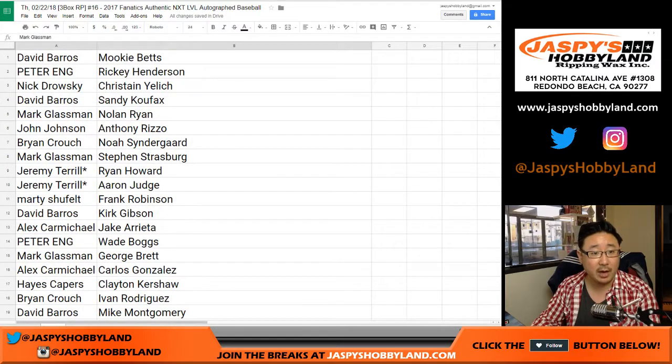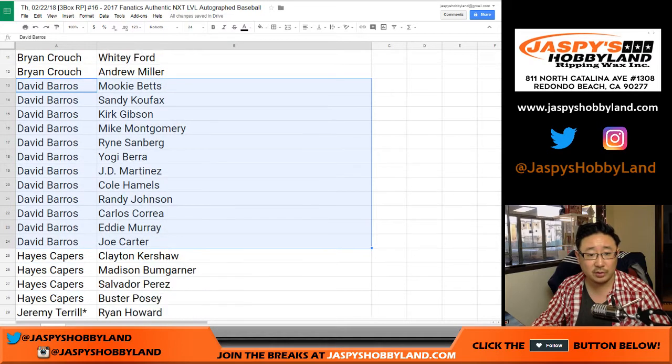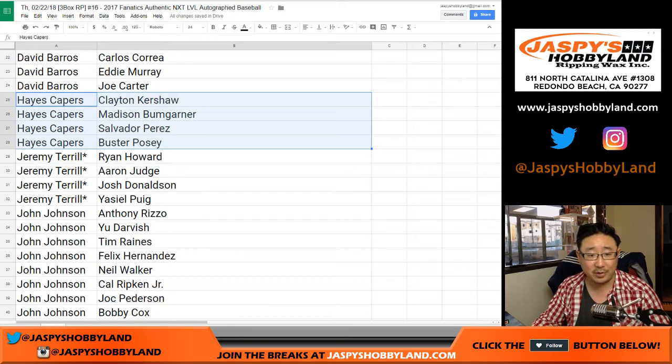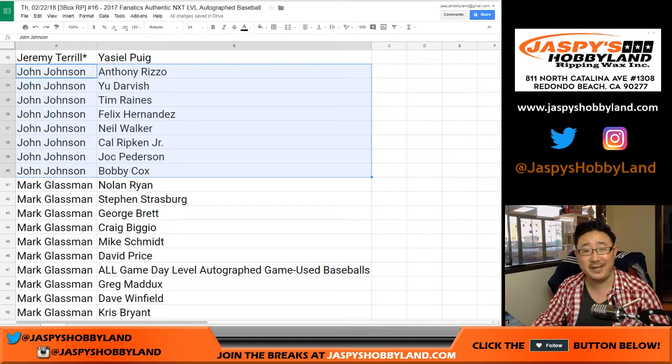Now let's sort by first names. Alex Carmichael, there are your blocks of players. There's Brian Crouch, Dave Barrows — some solid stuff there. This is a solid checklist. Everyone should have at least one player or more — great opportunity to get a great hit. Jeremy Terrell — last spot mojo — Ryan Howard, Aaron Judge, Josh Donaldson, Yasiel Puig. I don't think we've ever seen an Aaron Judge out of all the 15 breaks we've done.